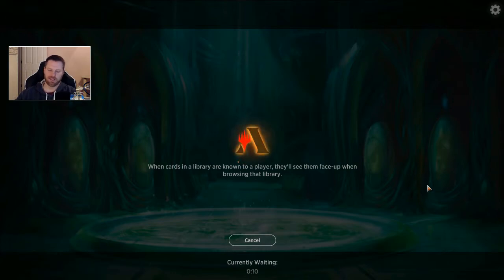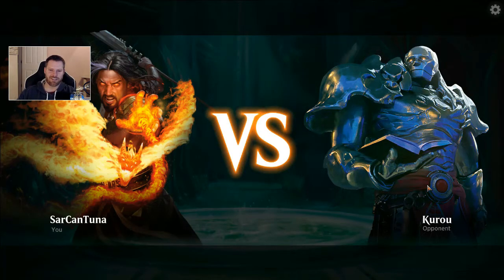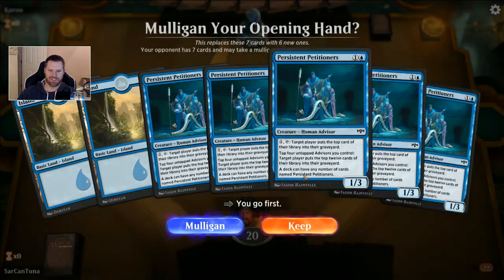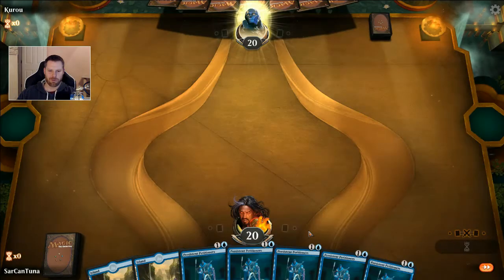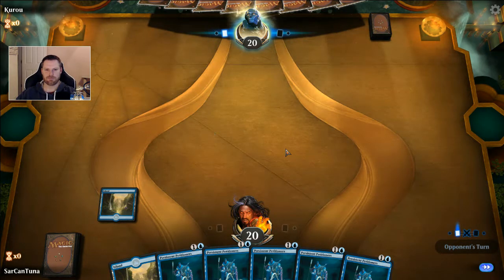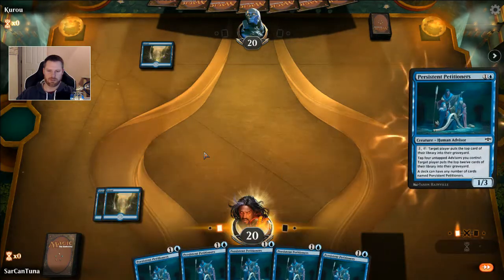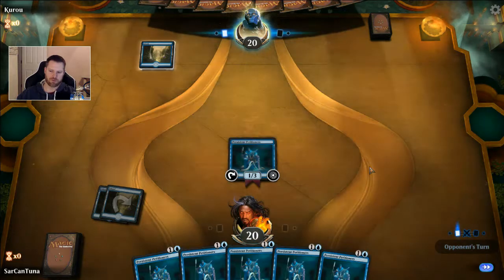This is the ridiculousness that is the hand we're looking for — four petitioners, two lands — and we go first, so that benefits us greatly. I wonder what we're going to see. Is he doing something similar? If he's doing something similar, then we're going to win just because we went first, unless he gets a better land base.